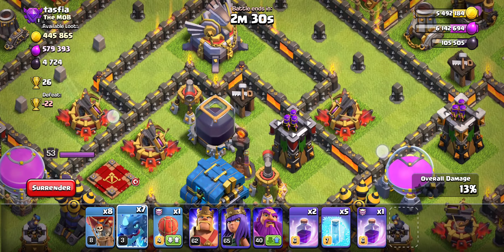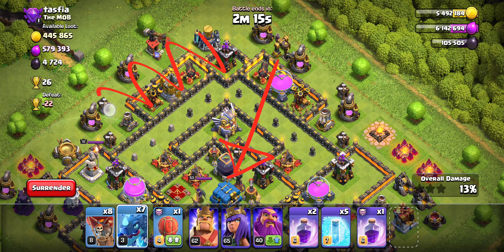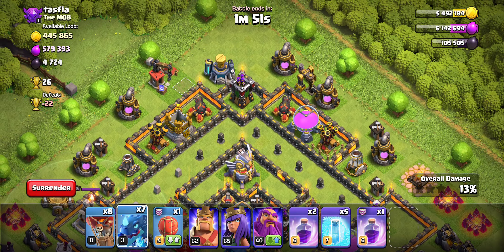Now we're going to try getting into this Dark Elixir. Because of this gap right here and right here, it's going to make it very difficult to funnel. For us to go into the base like this, we have to clear out this entire area on the right side and this entire area here. I would use my heroes for one side, and Electro Dragons under Rage for the other side. But since I'm only using Electro Dragons, I'll show you what I would do.